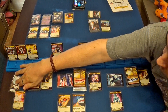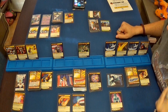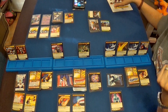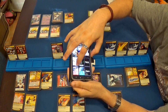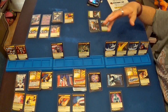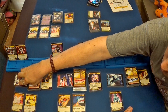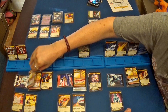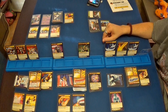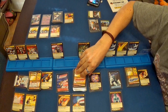Ahora podemos robar cartas. Lo primero es jugar la presencia inspiradora, que recupera un punto de vida a todos los héroes y todos los daños que hagan los héroes aumentan en uno. Tanto Tempest como Legacy recuperan un punto de vida. Además uso el galvanizar, con lo cual todos los héroes harán dos puntos de daño. Ahora sí puede robar una carta: otro ongoing, la carga motivacional, que está muy bien.